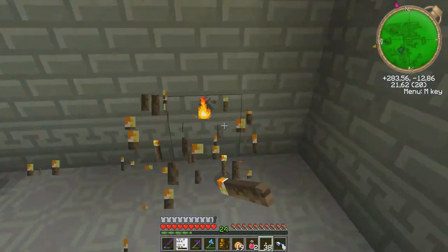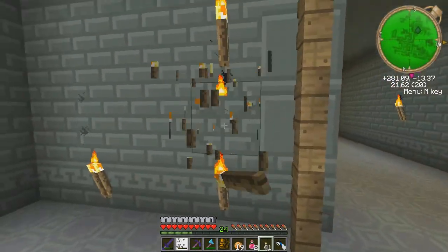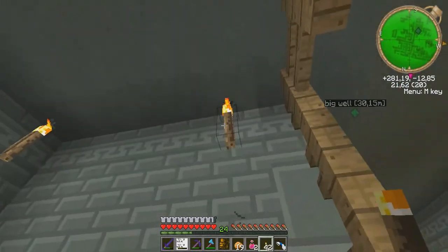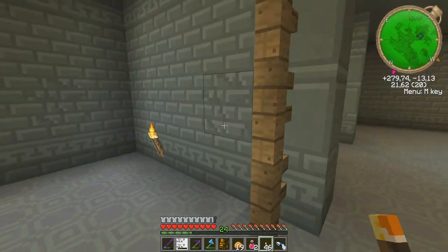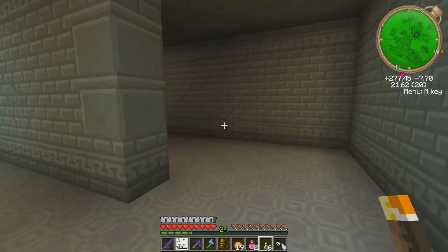Maybe this is actually meant to replenish your torch supply, because clearly there's no coal or wood in here. You can't turn fences into sticks either.